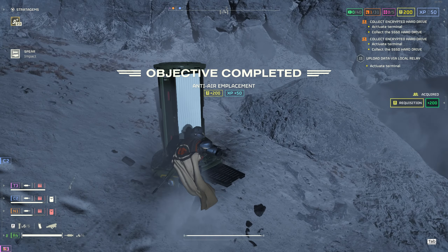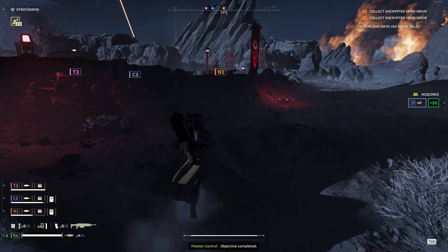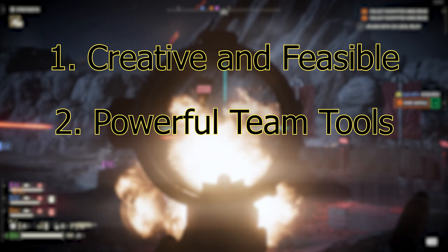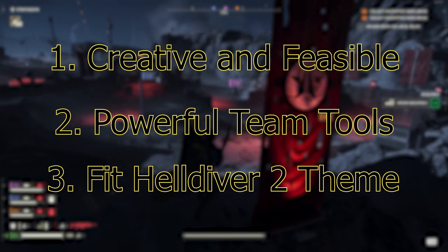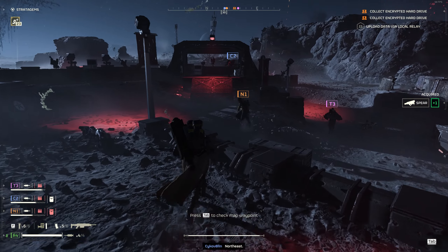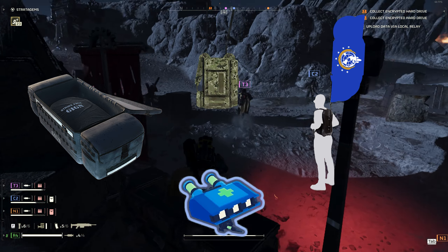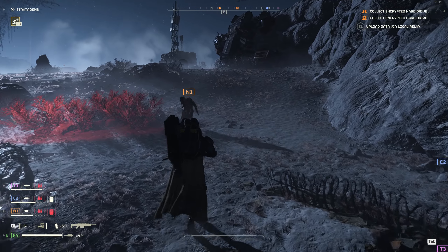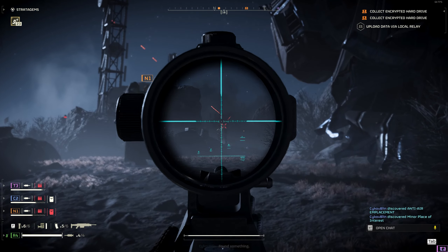In this video, I want to take a look at the current stratagems we have at our disposal and tackle three separate design objectives to make better stratagems. The objectives will be to make stratagems that are: 1. A creative and feasible addition to the current sandbox. 2. Powerful tools that encourage teamwork, kind of like the paired loading. And 3. Fit the Helldiver theme and universe. With these objectives in mind, I limited myself to four non-weapon backpack stratagems. I also implemented a set bonus — if you wear a full set of gear matching the backpack type, you will get a secret bonus to that stratagem.